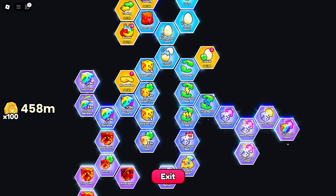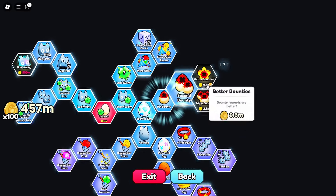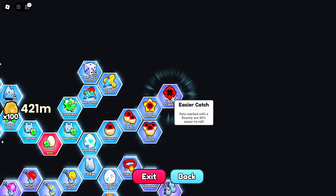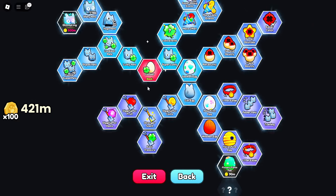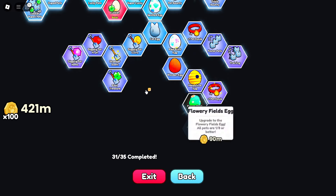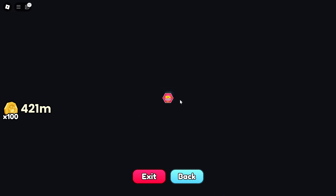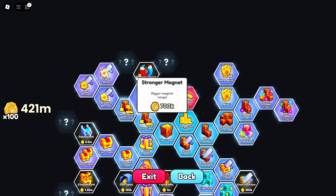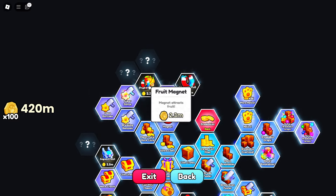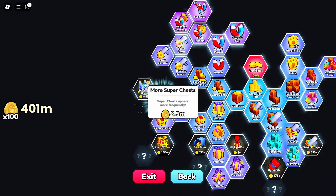We can head on over to these other upgrades such as pet bounty — more bounties and all that good stuff. That page seems relatively done, though I'm not going to spend 90 million on eggs yet just in case there are better boosts to go for first. For example, the magnet — that is definitely going to be really useful.